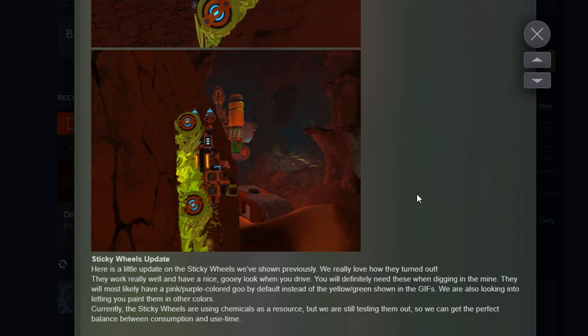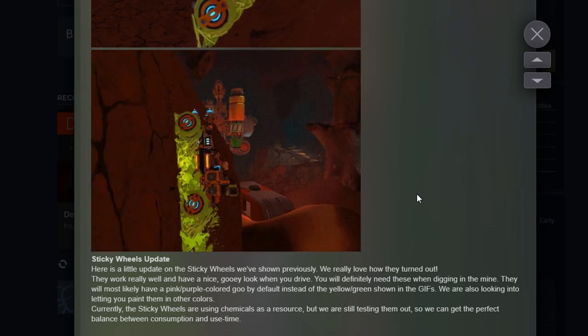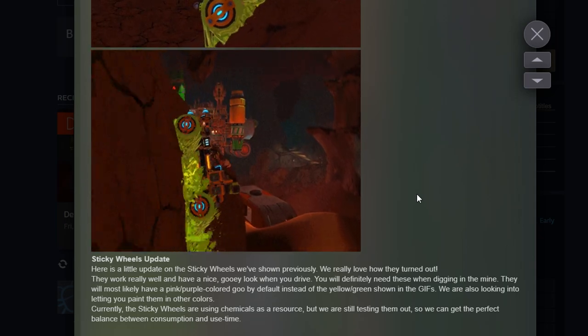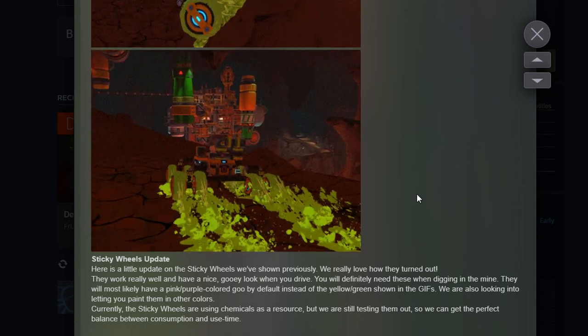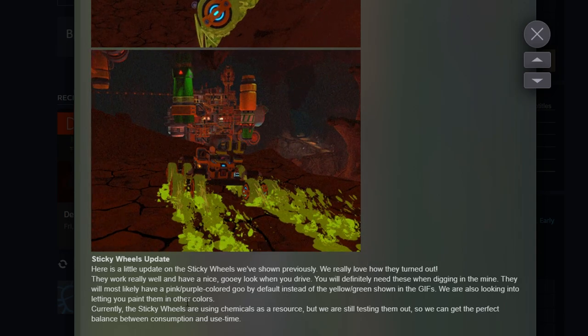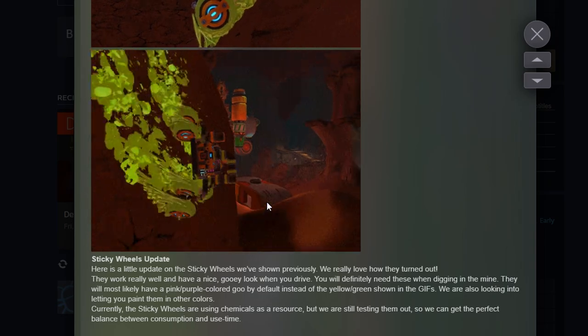The sticky wheels update: 'We really love how they've turned out. They work well and have a nice gooey look. You will definitely need these when digging in the mine. They will also most likely have a pink/purple colored goo by default instead of the yellow-green shown, and we are looking into letting you paint them in other colors.'